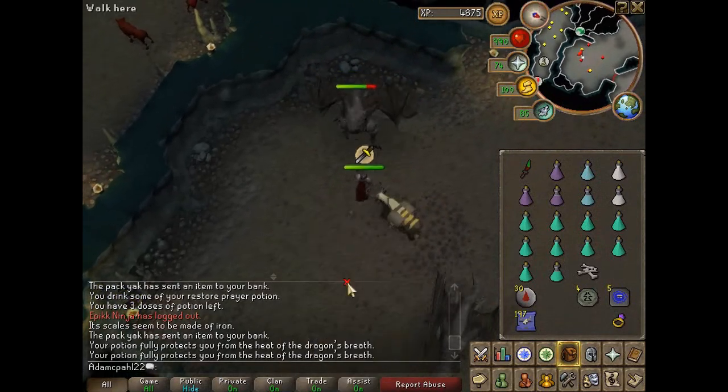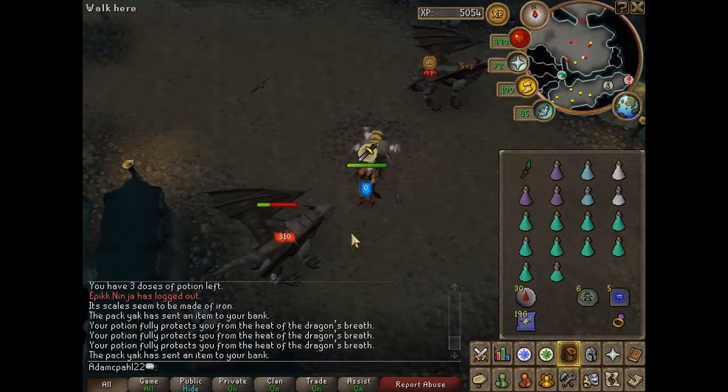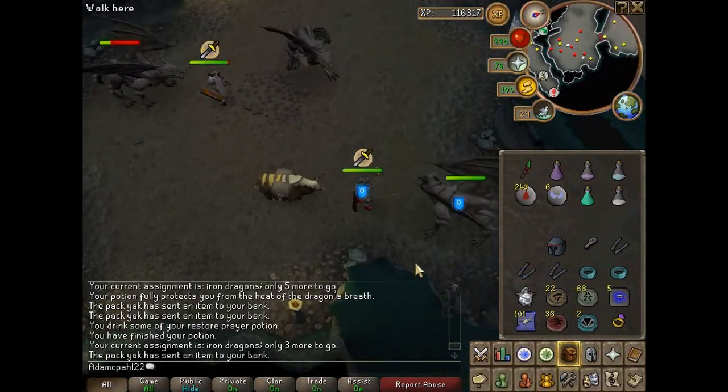In this guide I'm using chaotic rapier. At the moment it is the best weapon to use when killing dragons because of the stab bonus.